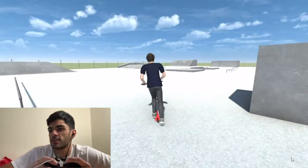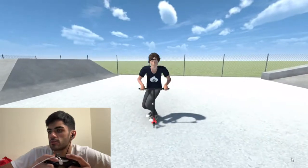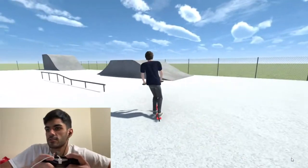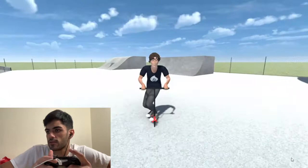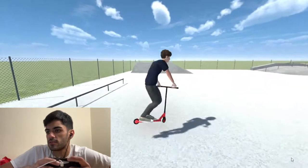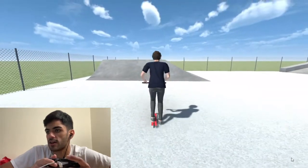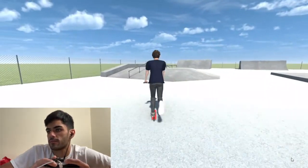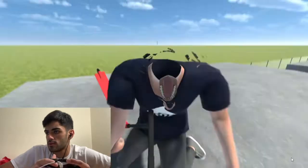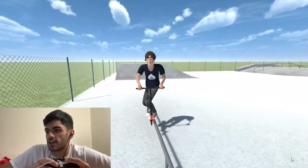I noticed one thing — even though this trick isn't on the list, you can do downside whips if you throw a tail whip and spin backside, like you were in real life. So the mechanics are the same: if you throw a tail whip and spin and meet it halfway, you'll do a downside. Kind of like that — let's do a cleaner one. Exactly like that. You see, you can downside and half cap downside.